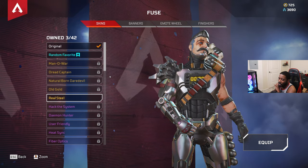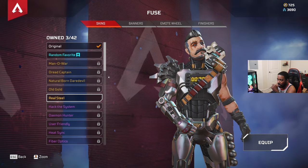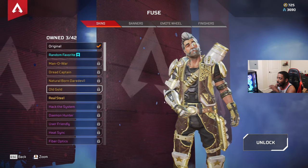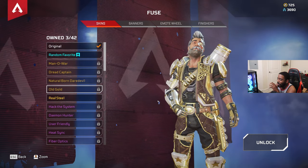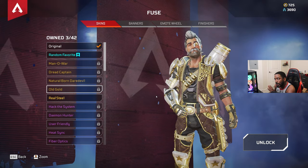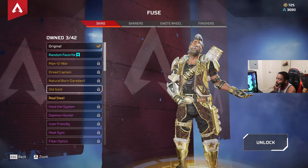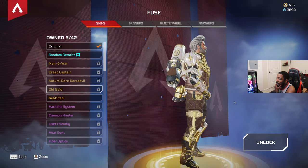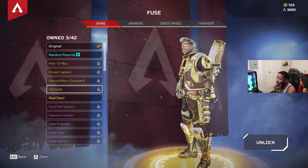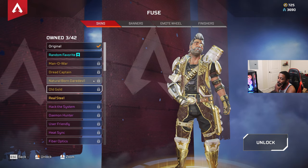They do this with every legend that comes out. They did it with Loba, Horizon, and now Fuse. Then you got Old Gold - I think this is one of my favorites too because he just looks like a sugar daddy, you know what I'm saying. I like the swaggy vibe, the beard - it's fire. If I had more crafting materials I'd craft it, but I don't want to waste crafting on it.